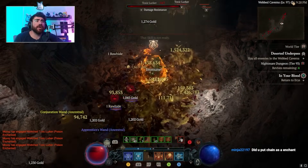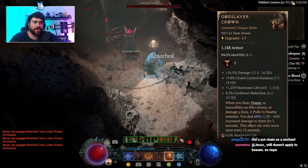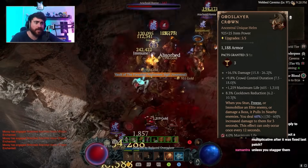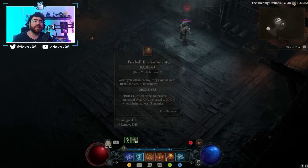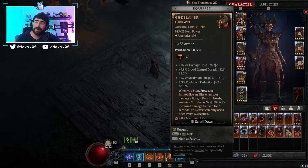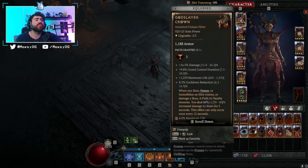For gear, starting with the helmet slot: I recommend using the God Slayer Crown. It has tons of synergy — gives cooldown, max life, damage, but most importantly it pulls in enemies. The pull is really nice because we're using fireball as our enchantment, and when enemies die they explode. The closer enemies are packed together, the bigger the AoE damage explosions and the more chance to proc more X'Fal's. The God Slayer Crown is really great here — though if you have a Shako or Harlequin Crest, that is even better.